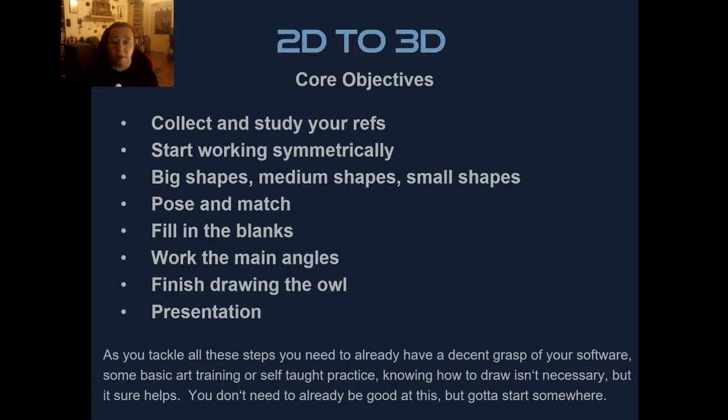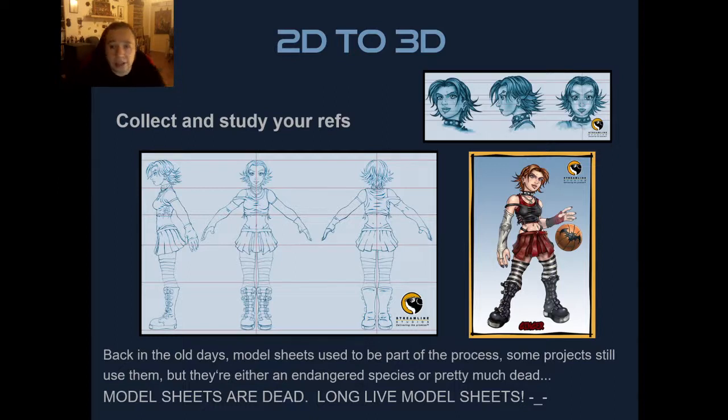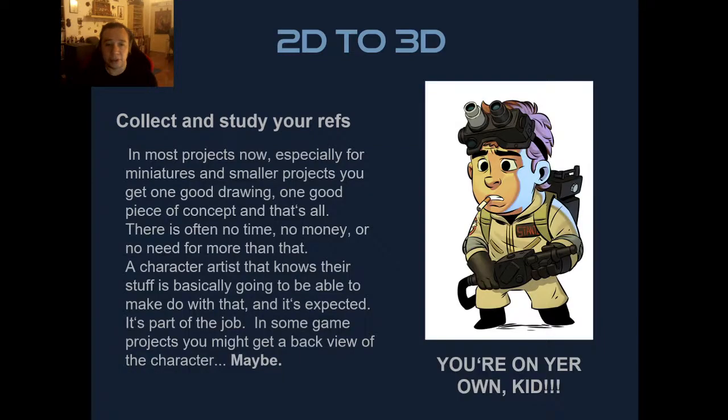Collecting and studying references is like having a floor plan in architecture — it's your map for where you're going. One thing I've noticed in recent years is that full model sheets that are very specific and tight are not really around anymore. What you often get is just one good piece of concept art and you have to go from there, especially in smaller-scale projects like miniatures. Model sheets are kind of dead — long live model sheets.